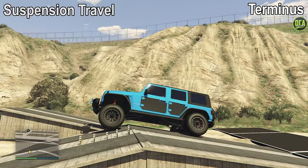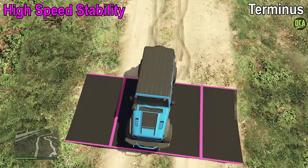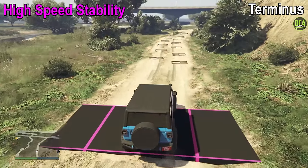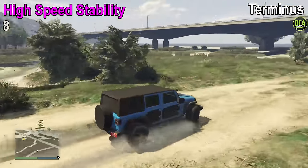Suspension travel is good, but not the best. The main reason for this is because of its normal ride height compared to how much it travels beyond that. According to the markers, it gets a 5 out of 10. High-speed stability is pretty good, but it does get a bit rough towards the end, as we've seen from vehicles like the Patriot Mil-Spec and the Squatty, for example. It gets an 8 out of 10 for this test.